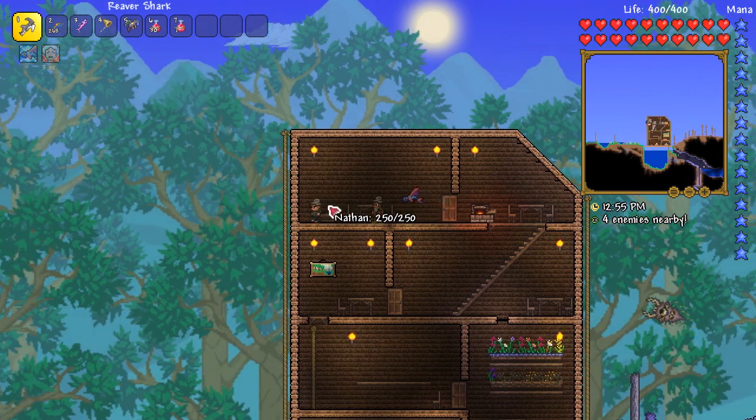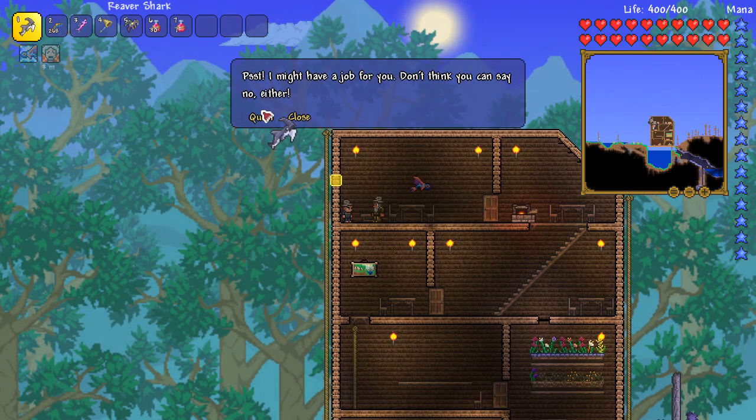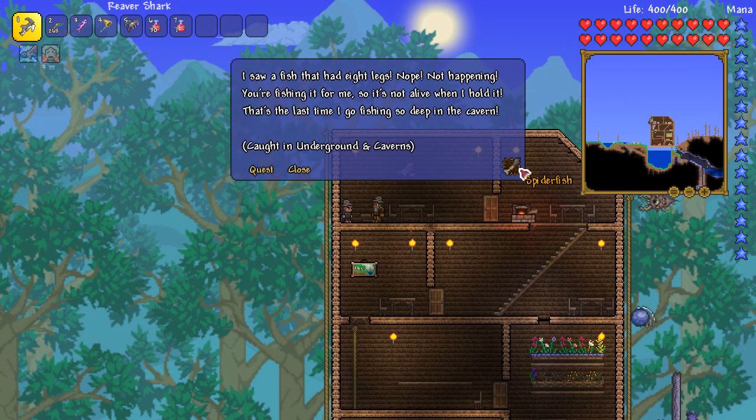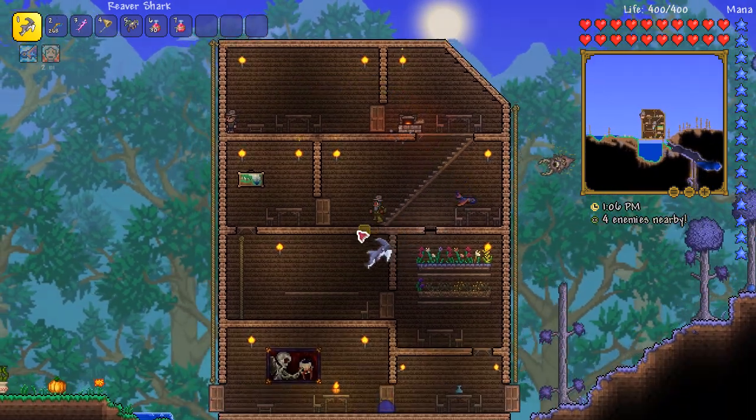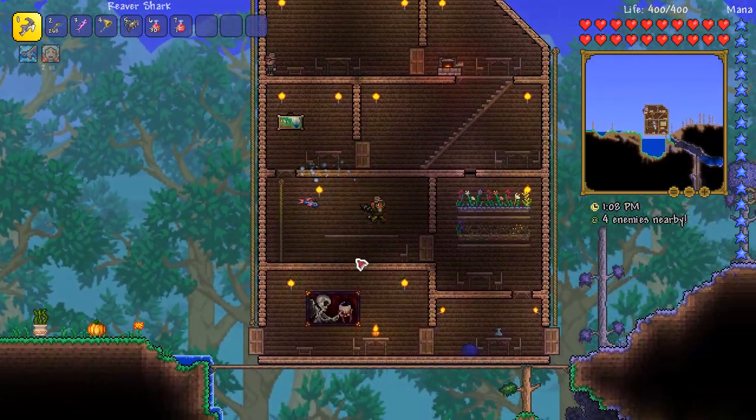Alright, Mr. Angler, what do you say? What's your quest? Spiderfish - I saw a spider that had eight legs. Nope, not happening. Right, so it's caught in the underground in the cavern. So we'll probably go to our little cavern location and get that one done.